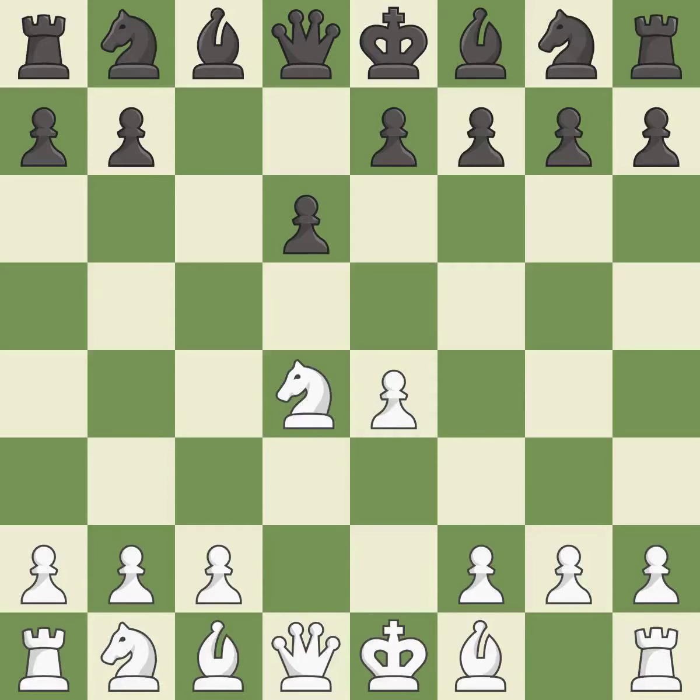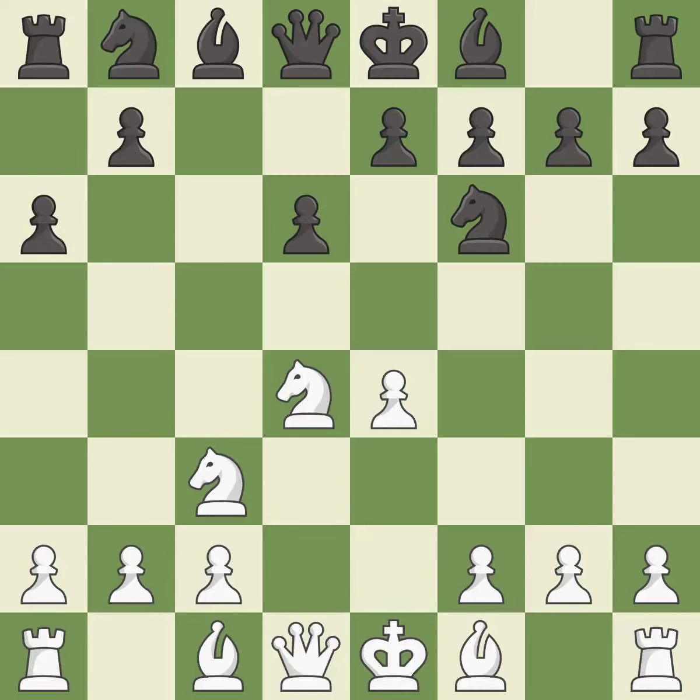Nxd4 recaptures the pawn and activates the knight, in return for having one central pawn versus black's two central pawns. Nf6 develops the knight toward the center and attacks the undefended e4 pawn. Nc3 defends the e4 pawn and starts to develop on the queenside. A6 prepares the queenside pawn advance b7-b5 and also prevents white from playing the bishop or knight to b5.